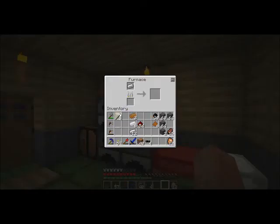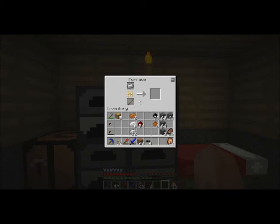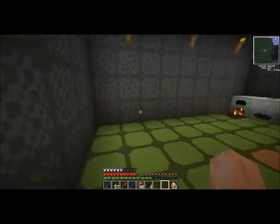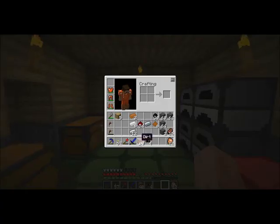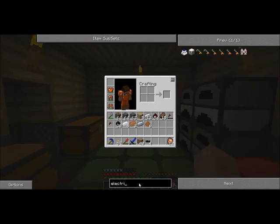Alright, I'm back here, and as you can see I am just waiting for this refined iron. I think what I've decided I'm going to do is I'm going to make an electric furnace, because I'm tired of waiting for these. So let's get started on that — let's go ahead into NEI here and type in electric, and it should be right here.